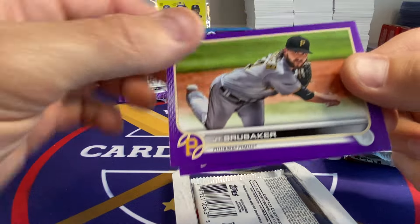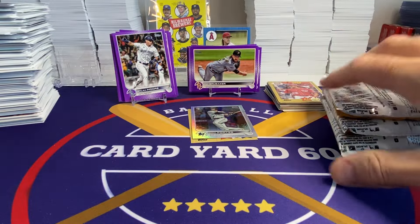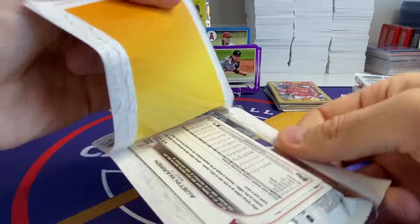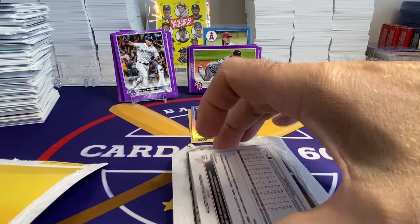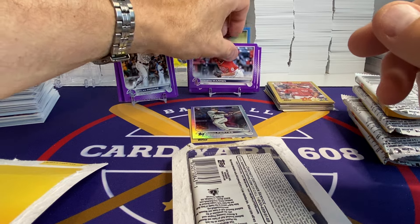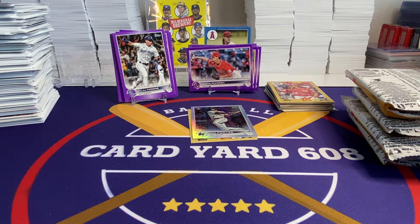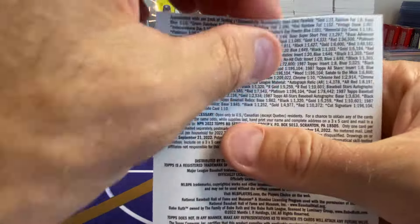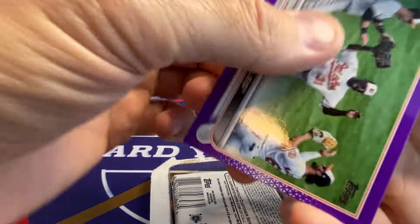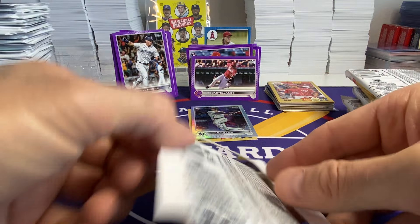Tommy Edman and Brubaker. Three more. Got Carpenter again, and Austin Warren rookie. There's a lot of purples though. We really got the landscape cards in these — Orioles and Castellanos. I think we've seen both of those already.